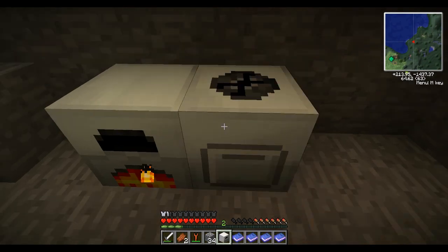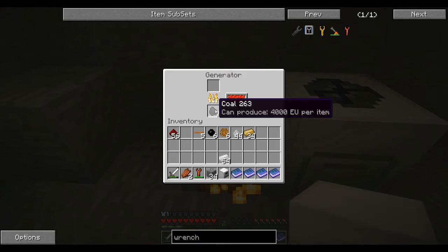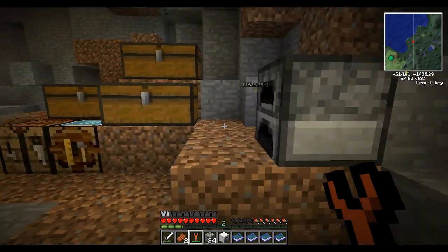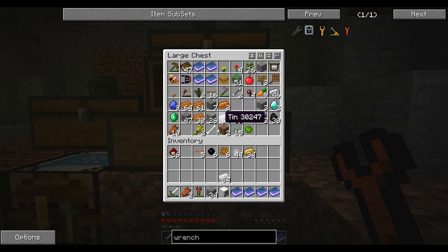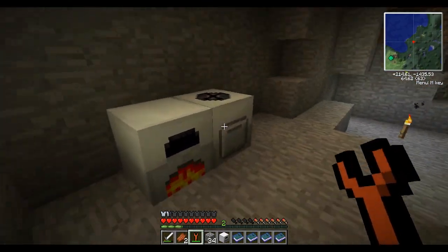So we have to make sure that we use a wrench to pick this stuff up. Fill it up with super macerated power. Is there anything else we can cook up in this macerator? We have a bunch. Let's get some copper ore in there now — we use copper all the time.